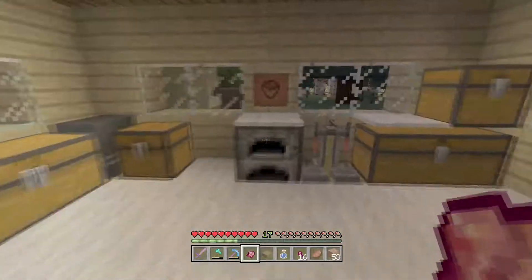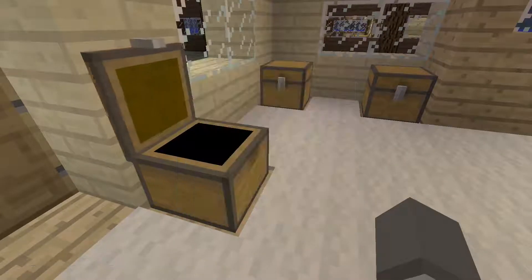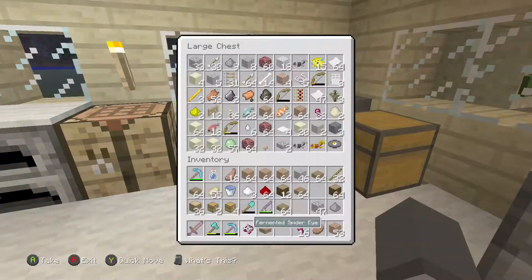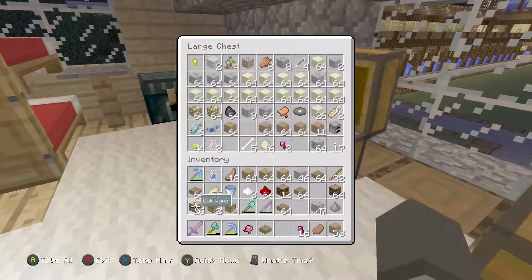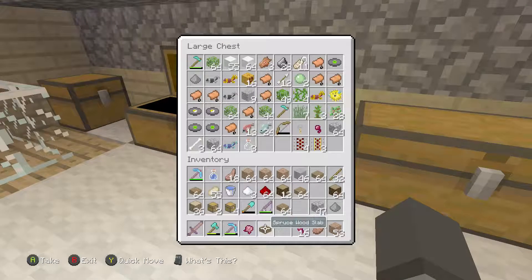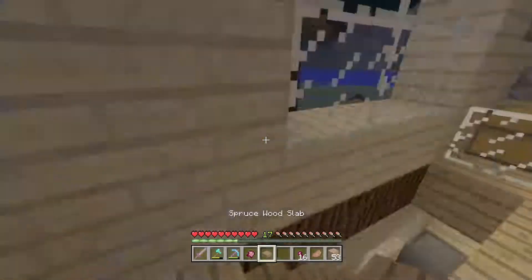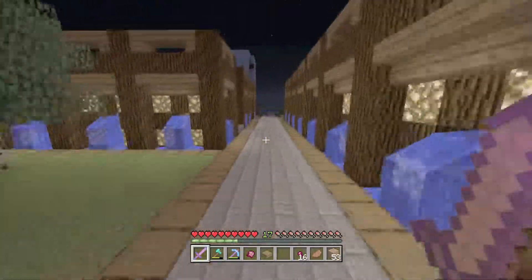We need Nether wart — is there any in the house? Please be some in the house. Nope. Any in here? Come on, Nether wart. There's gotta be some in the house, we have like everything. Do I really have to go to the farm? It's night time. Wait — oh, there's already water bottles in there! Okay, let's head to the farm real quick and just grab some stuff. Shouldn't be too hard, hopefully.